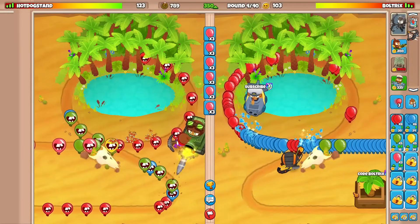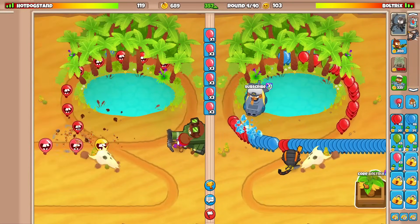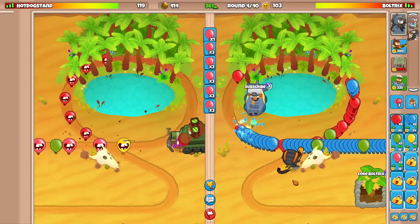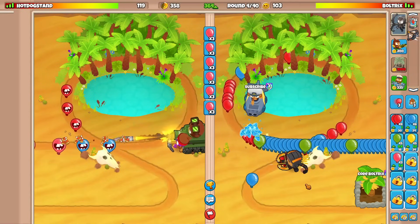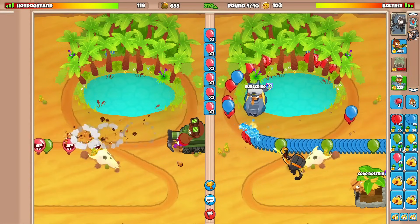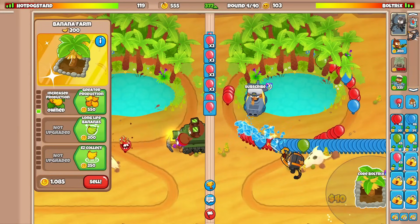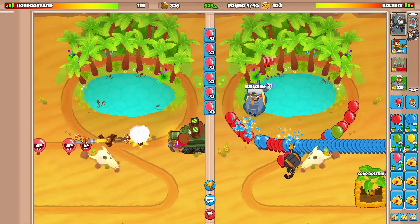I didn't have the level 3 ability yet, but now we do in case we need it. With the airbrush darts, some red balloons are getting by, but Quincy should be able to clean up the few that do. Our opponent ended up going for the crossbow — fair play, well done.